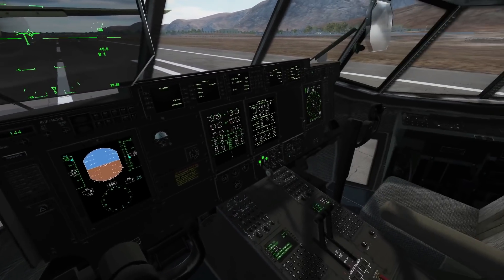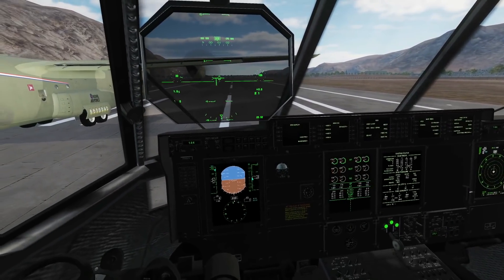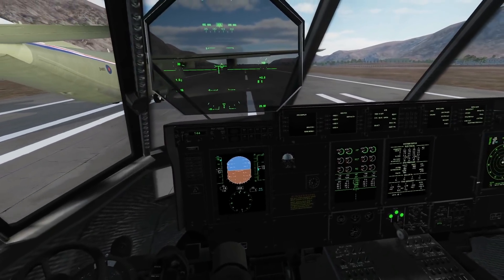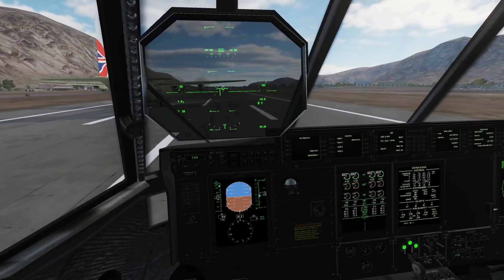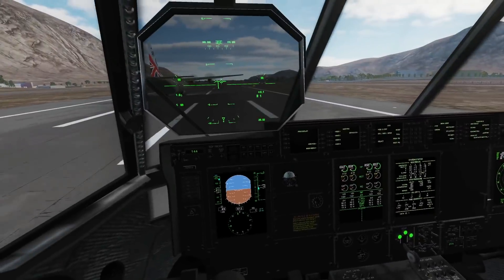Powering up to full and releasing in three, two, one — release. Remember to put in a little bit of right rudder. Always right rudder. Toga. We'll probably lift off at about a hundred knots.